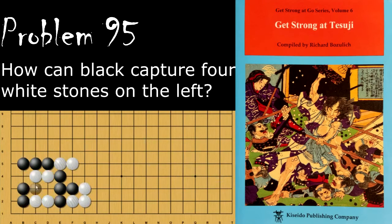Moving on to problem number 95, black is looking to capture these four stones and rescue his own four stones. What is black's move to do that? Black's move is to descend here, and if white starts to capture by taking the outside liberty, then black hanes here.